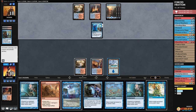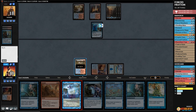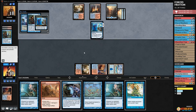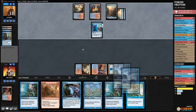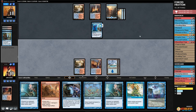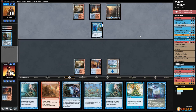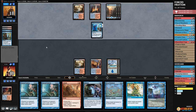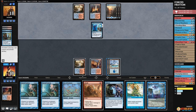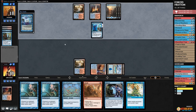We crack Scalding Tarn, grab an Island, and cast Dictate — but we probably should have cast it with Thing in the Ice on the stack. Opponent Remands it. Yikes. We pass, opponent untaps, plays Sulfur Falls, passes. We try again — Dictate — opponent Remands again.